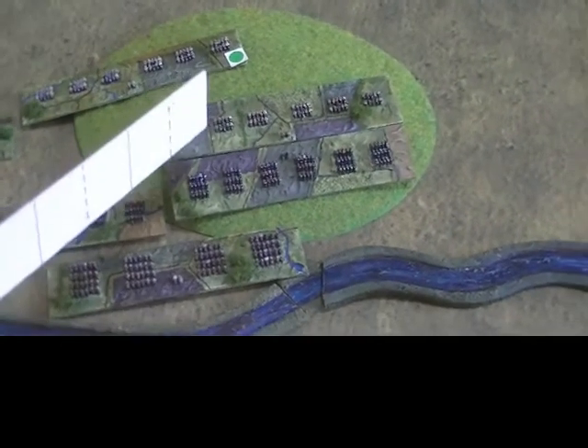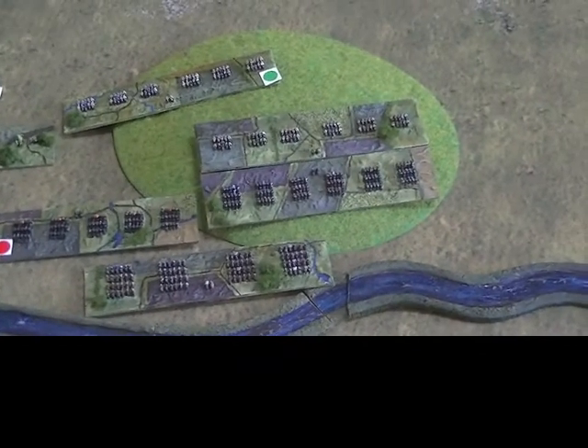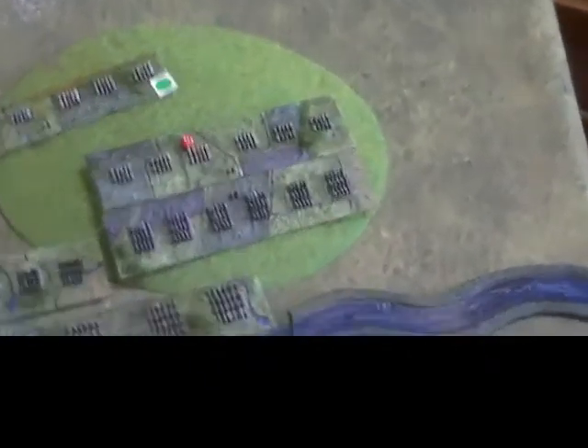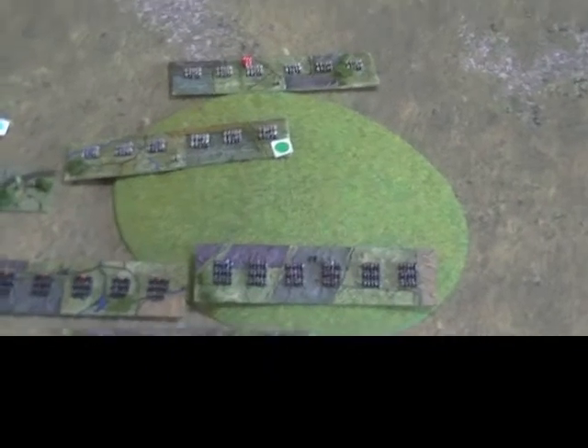That leaves the final morale test to be taken here. This unit is slightly better off: plus one for support here and plus one for being on a hill gives plus two, but it's been charged, so minus one — a grand total of plus one. Rolling two dice: four is modified to five. Five means take one hit and one malfunction, so they get a red dice and are going to withdraw — moving back to rally behind their supports. If they didn't have any supports, they would have gone the whole distance back.